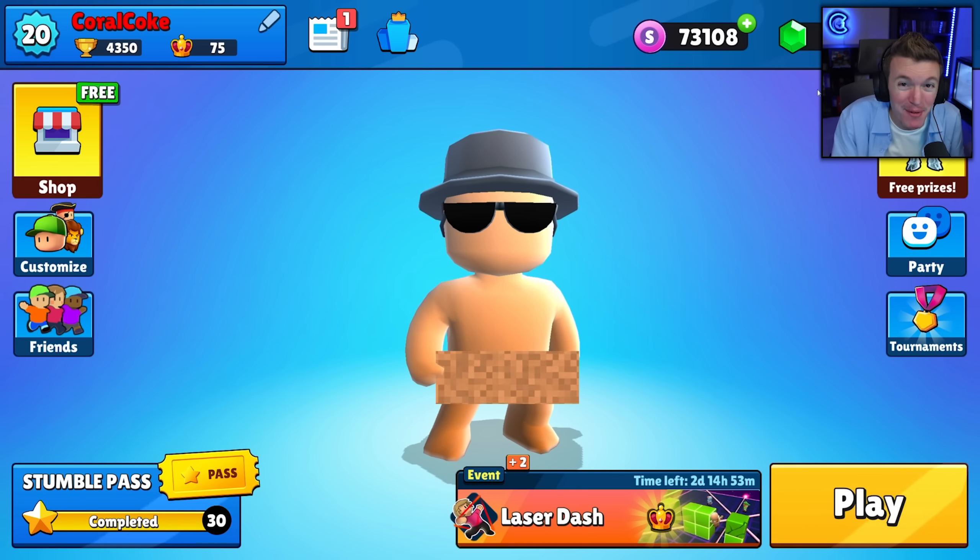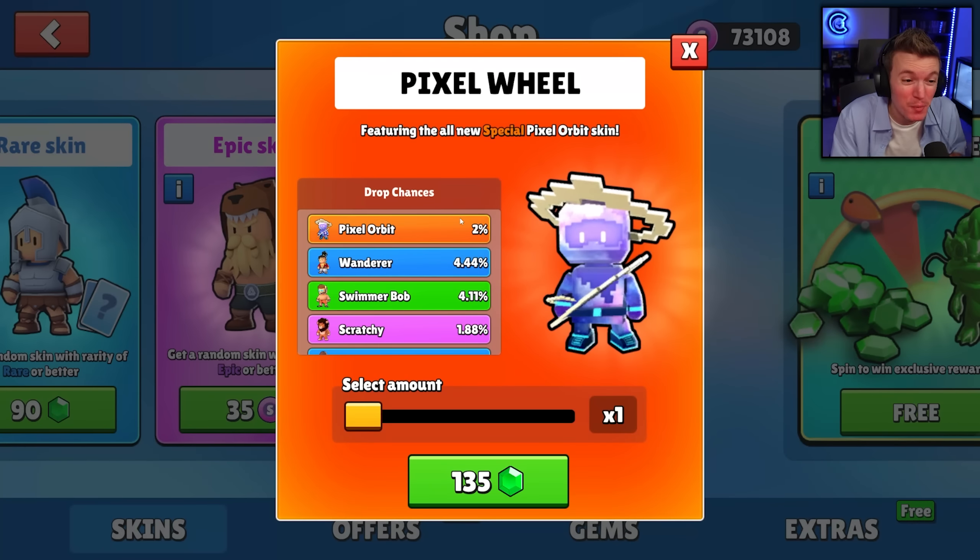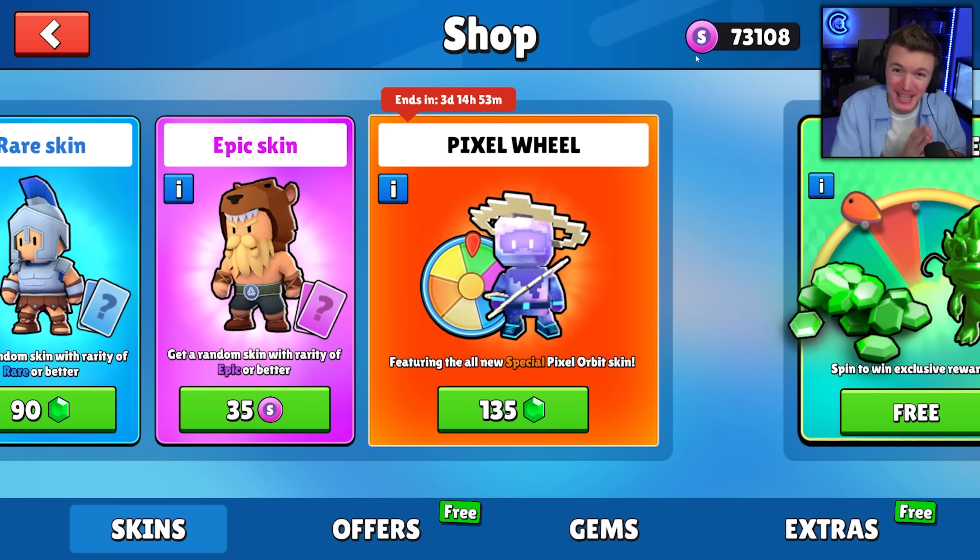Hello everyone, welcome back to another video! Today we're going to be spinning the brand new pixel wheel in the Stumble Guys item shop to try and get the brand new Pixel Orbit special skin.